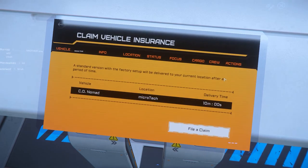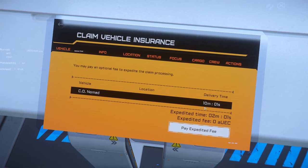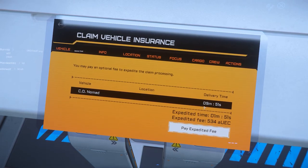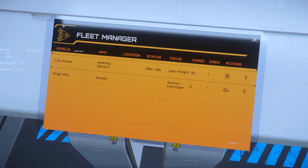After clicking Claim, we can see a delivery time that counts down once we file the claim. You'll notice an expedited fee to speed up the delivery process. If you're pinching pennies, I recommend waiting until the remaining time hits zero, as the fee lowers every second — you'll still wait the same amount of time but pay a little less. Once claimed, we can take the ship out at any station without having to reclaim. Ships only need to be claimed if something has happened to them.